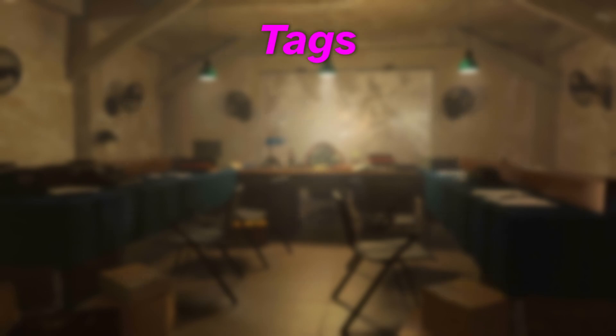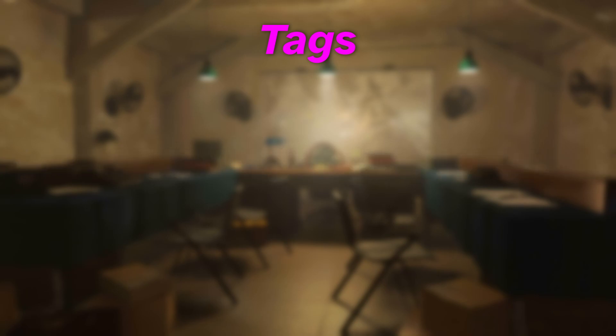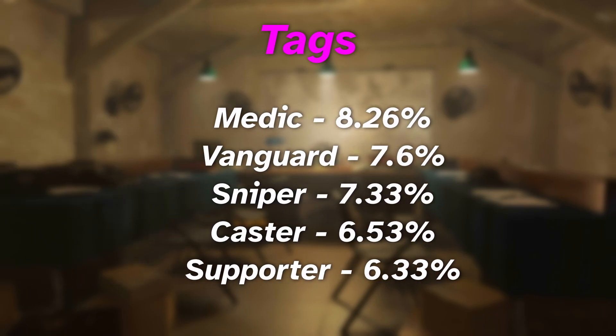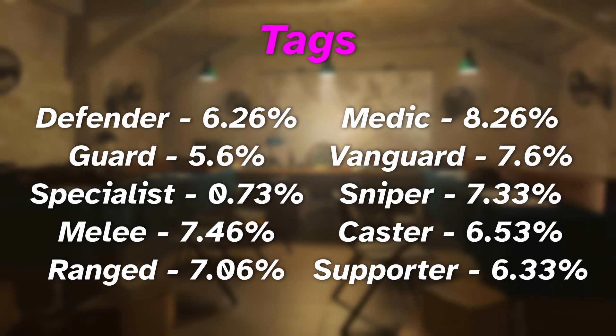Now let's talk tags. Since I opened 300 permits, I got to record down 1,500 tags. First up: class tags and position. These were the most common of the tags except for the specialist tag, since it guaranteed a four-star. You're looking at a 6–7% chance of these tags popping up, not considering the specialist tag.